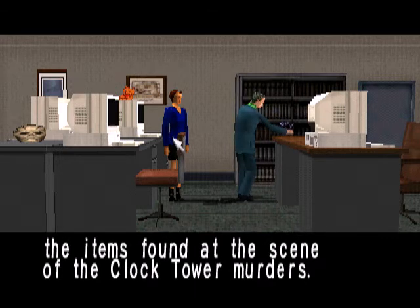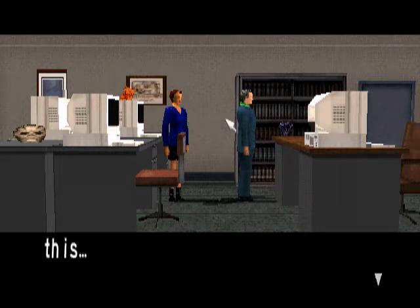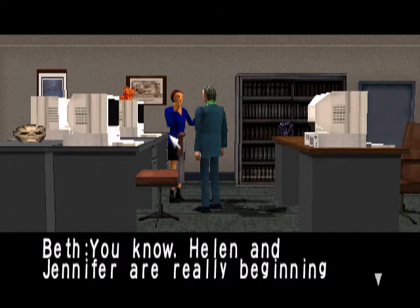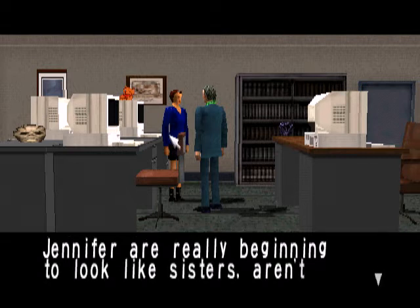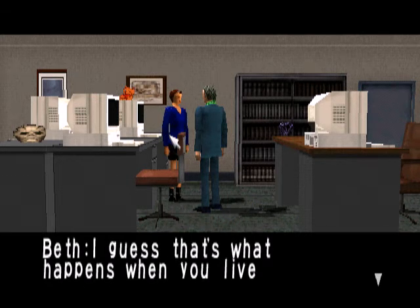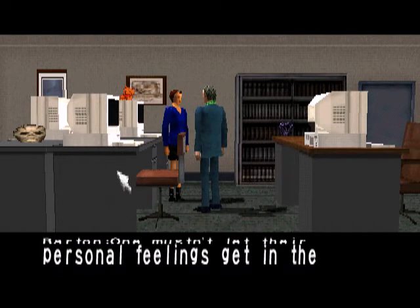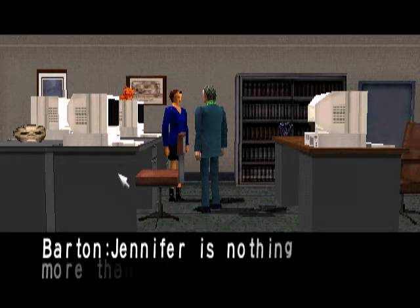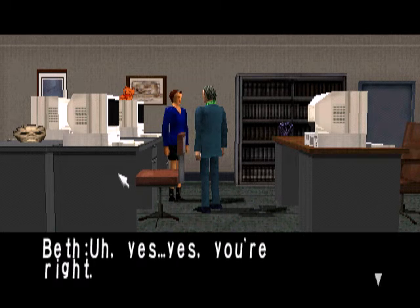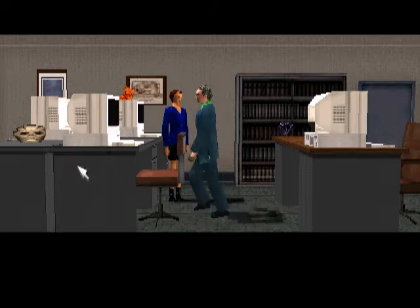Yeah, you've already told me about the statue. You're certainly not an expert, you idiot. Talk to her again. 'You know, Helen and Jennifer are really beginning to look like sisters, aren't they? I guess that's what happens when you live together. One mustn't let their personal feelings get in the way. Jennifer is nothing more than another research subject.' Oh, I mixed the voices up. Come on, let's get out of here.